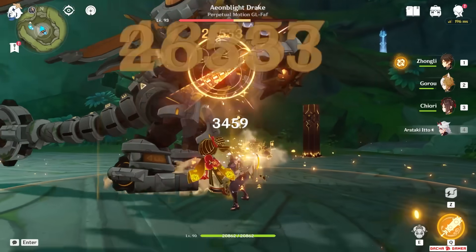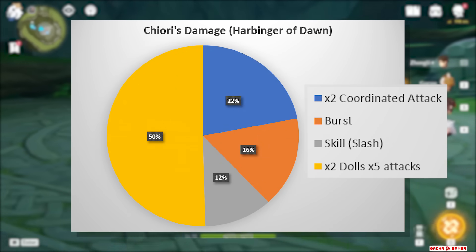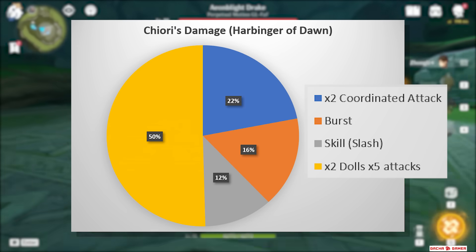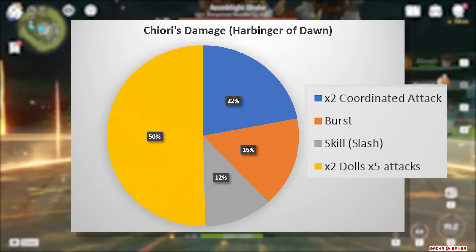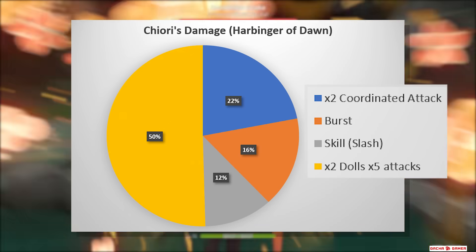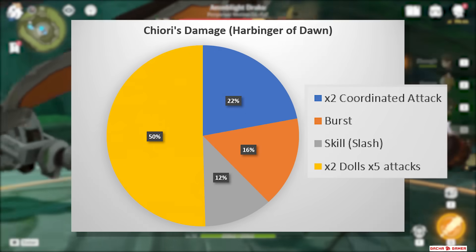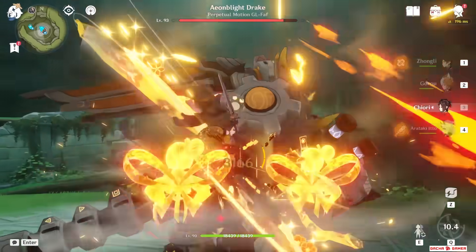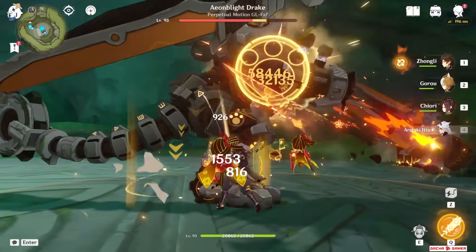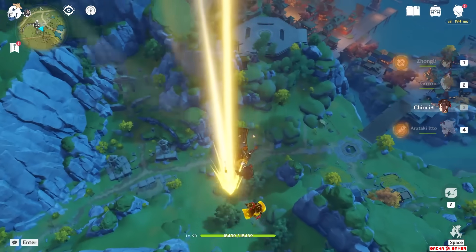Chiori's damage is still pretty good for a Geo unit. If we take a look at her damage breakdown, her dolls make up a total of 50% of her entire damage, while the two coordinated attacks make up 22%, the burst is responsible for 16%, and the skill slash attack for 12%. Basically, her skill when fully utilized makes up the majority of her damage output — it's her entire identity.